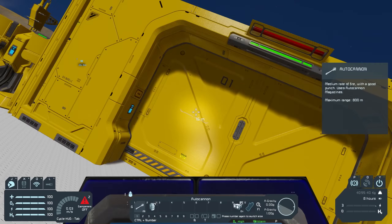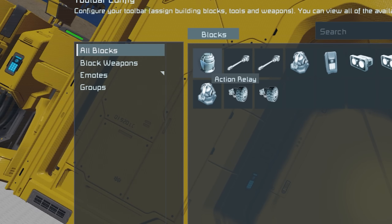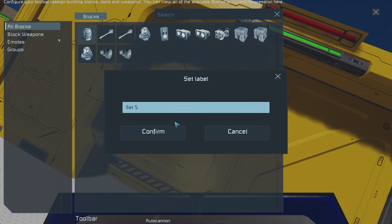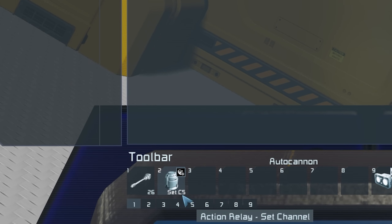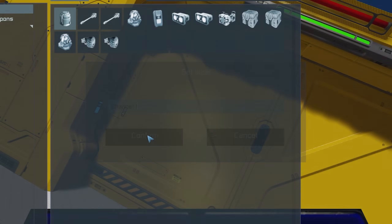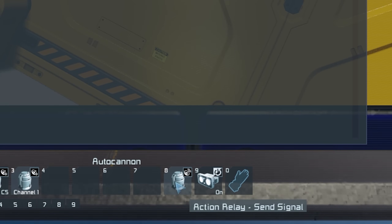I'm going to go back to my bike, get in the cockpit, edit my toolbar, and remove the send signal we added earlier. Going back to the action relay, we'll cover the two options I didn't cover before: set channel, and set channel and send signal. With set channel, when I select it, I get the option to choose a channel. I'm going to call this one 'Set C5'. I'm going to re-add my send signal command, and also add a set channel for channel one, naming it 'channel one'. So on number two I've got Set C5 which sets to channel five, on number three I've got channel one which sets to channel one, and I've got exclusively send signal on number eight.